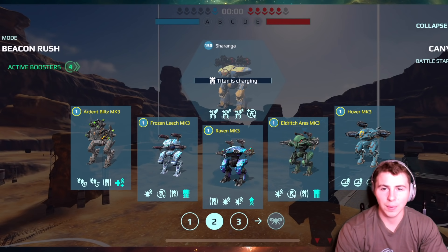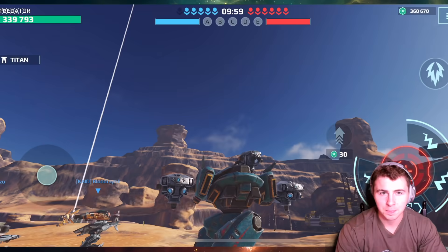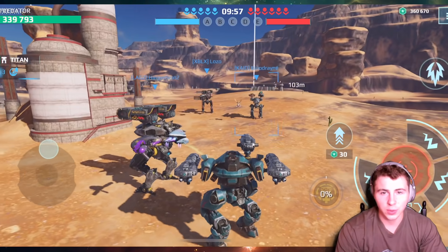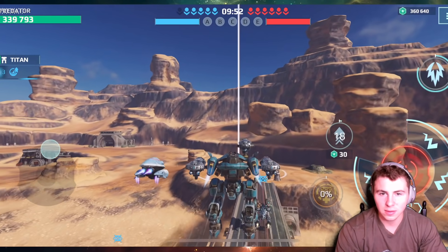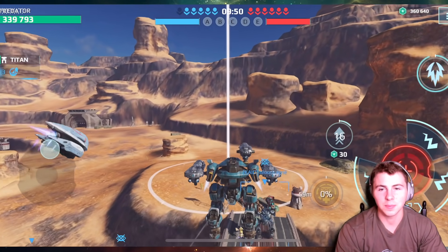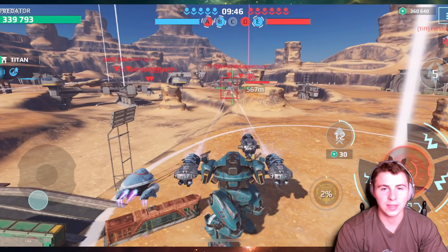Alright, we are on canyon map. This might be the perfect map for the Hover honestly, because there's so much space. We have three nitro units, so if we're running and we hit our jump — that's what I'm talking about! That's actually not bad.